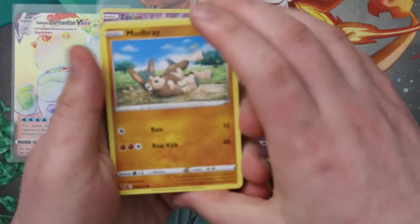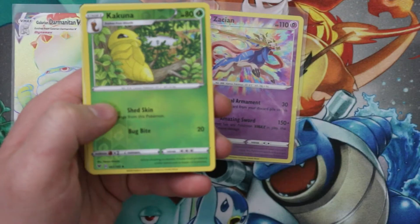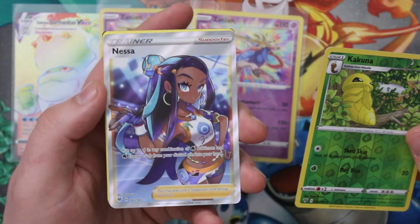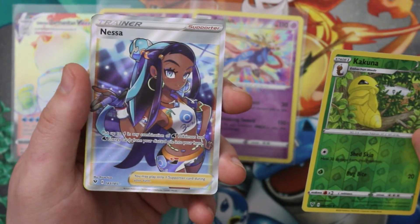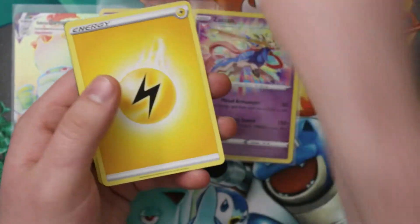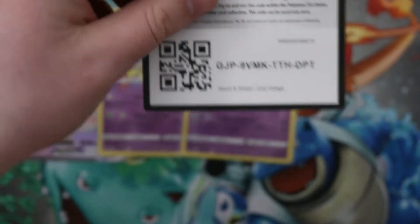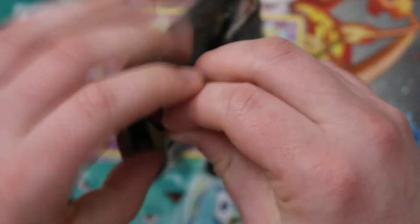We have enough Raikou — maybe do some trading. And we have a full art Nessa, excellent! Very very sweet, I really like Nessa. What does she do? Put up to four in any combination of Water Pokémon and Water Energy from your discard pile into your hand. Very sweet. It's been a pretty good box so far — no regular Vs, but a full art, a rainbow, and two amazing rares. That's kind of the way we wanted it.